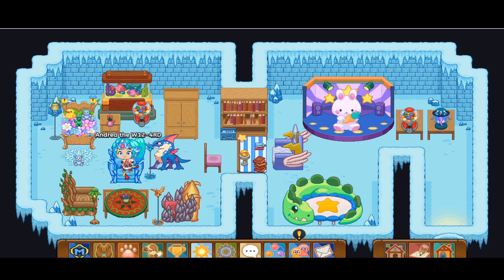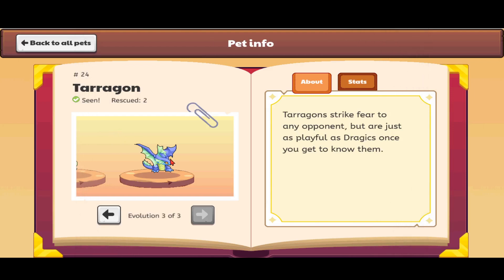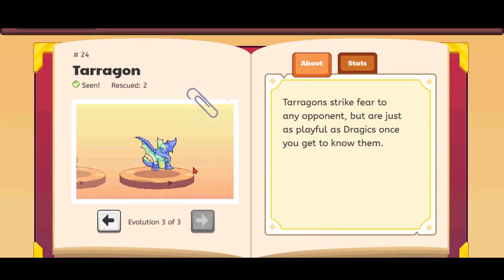Terrigan is my most favorite pet in Prodigy. Let me show you him and also Luminex's description. So this is Terrigan — he's a dragon which is squatting down. He has these giant cute little wings, a nice blue tail with a frill on him, and a small crest on his back. He has amber eyes which look super cute.